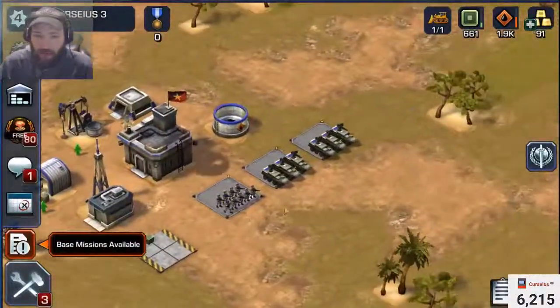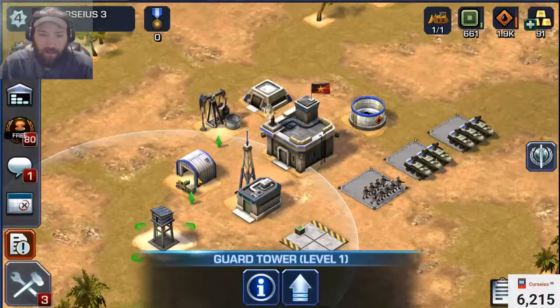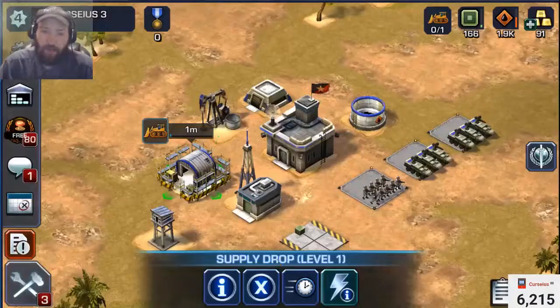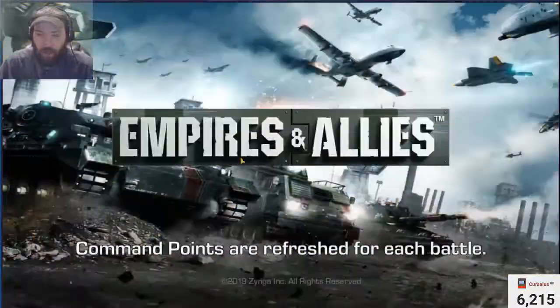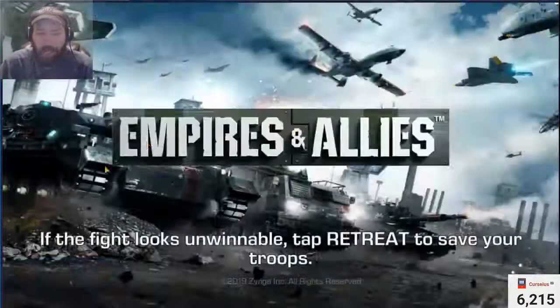Our strikers are trained. You want to make sure that you have stuff upgrading when you can. We'll do the supply drop and then go to the world map and scout it.